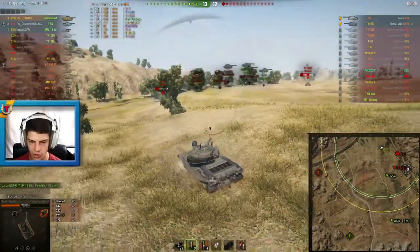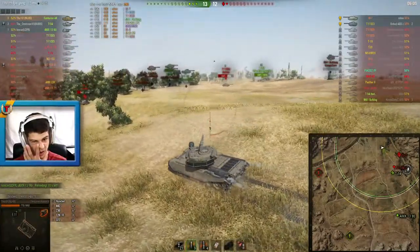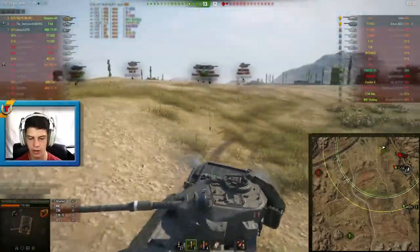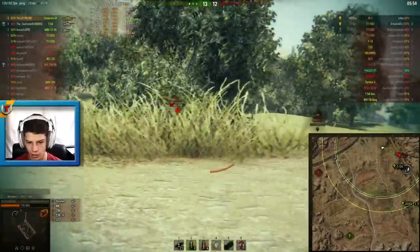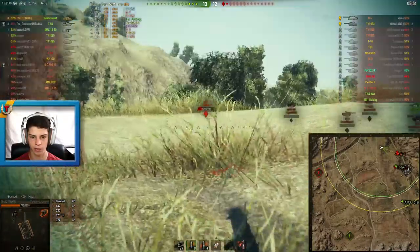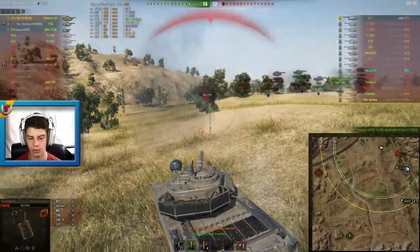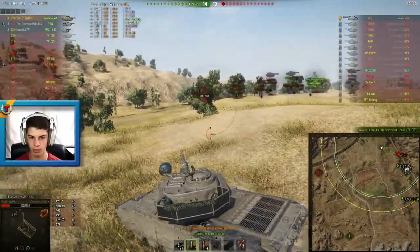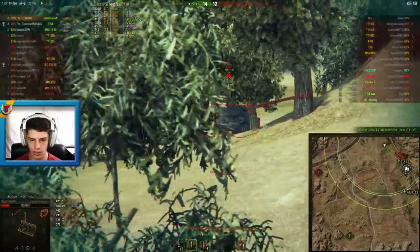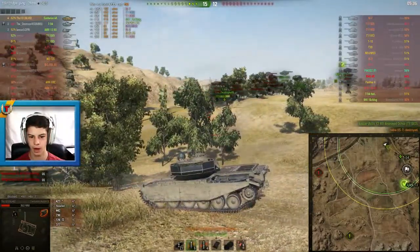The IS-7 has fired, and the T54 has made the E3 turn. I put a shot into the side of the E3, knowing that the IS-7 is not yet reloaded. Then the IS-7 peeks out again — I've got HEAT loaded and I put a second one into his upper plate. As he's angling, it increases the angle of his right upper plate for me and I can shoot right through it. The E3 is dead, and I get the killing blow on the IS-7. Very solid game for the Centurion Action X.